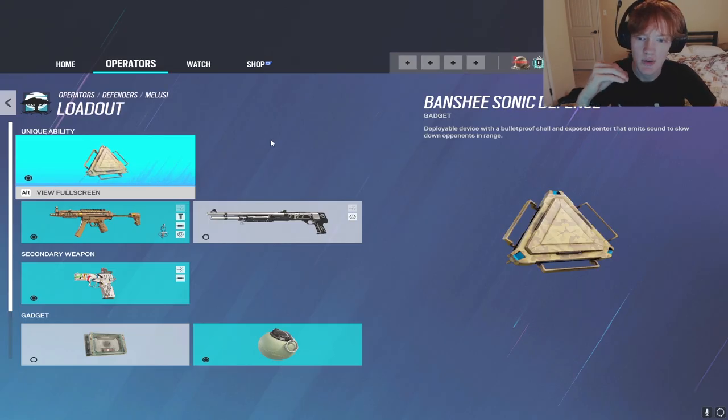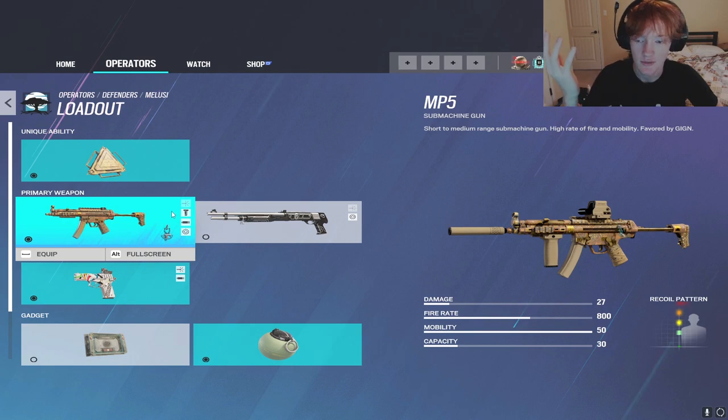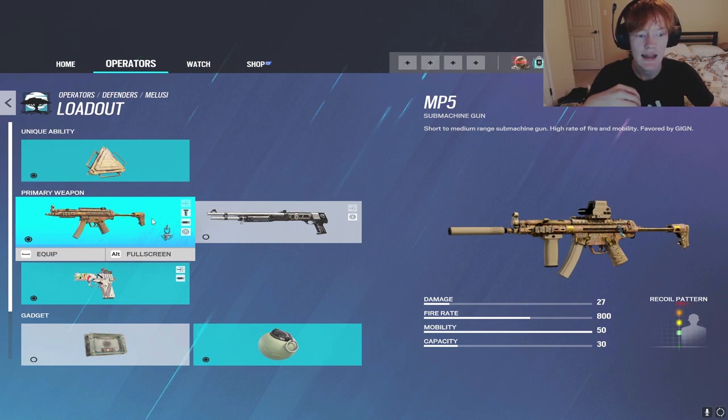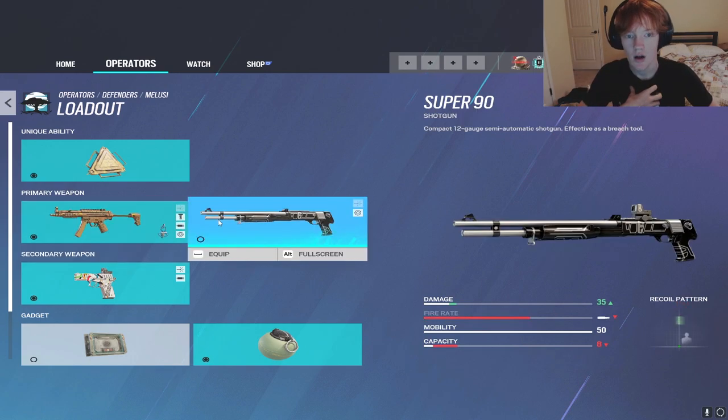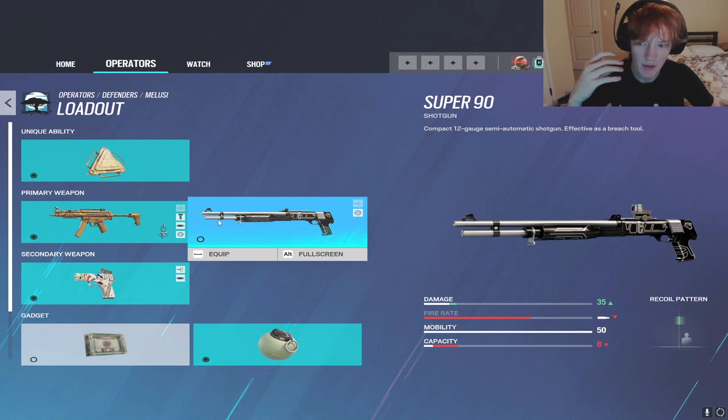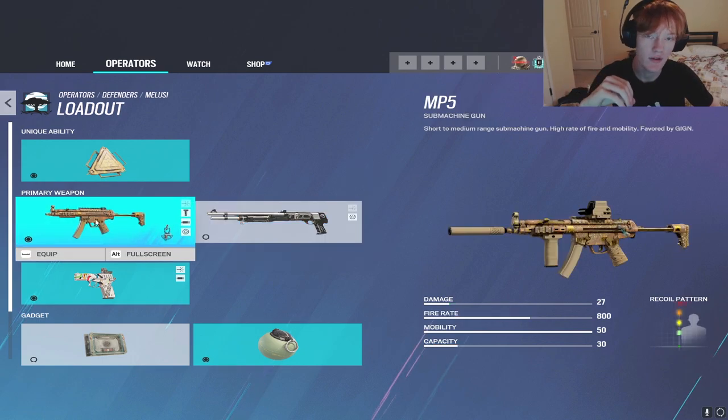The first part of the video is going to be her loadout section. She has an MP5, which is very good, and the Super 90. The MP5 is a very good SMG on defense - it's on Doc and Brook. 27 damage, 30 bullets with 800 fire rate, very well-rounded, zero recoil, so I recommend you run the silencer. Angled or vertical grip doesn't really matter, and then she has the 1x sights on that. I definitely recommend you run it.